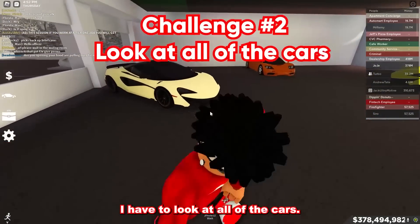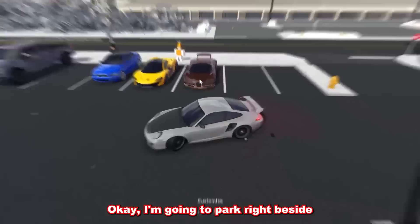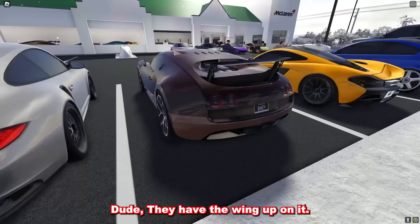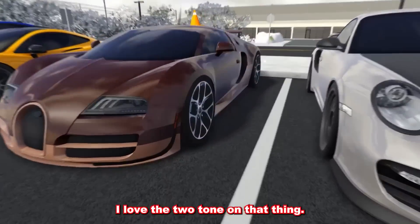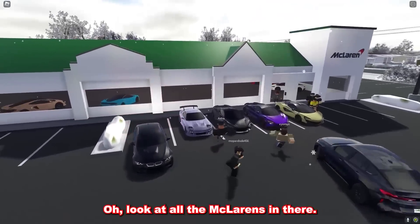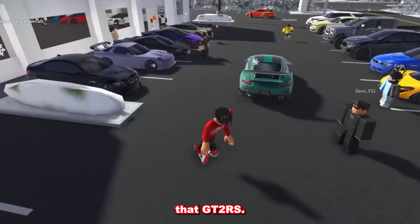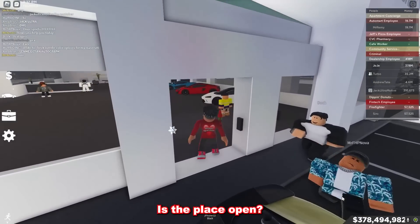My second challenge is to look at all of the cars. They got the P1 out here! I'm gonna park right beside this Bugatti. Look at the detail on that thing — they have the wing up, look at the Texas license plate. The brown is so nice, I love the two-tone. They have a GT2RS here too — I think it might be a GT2RS MR.